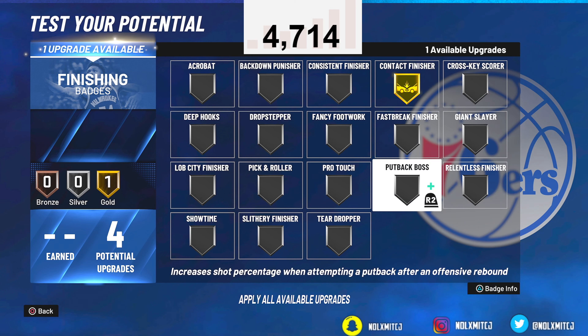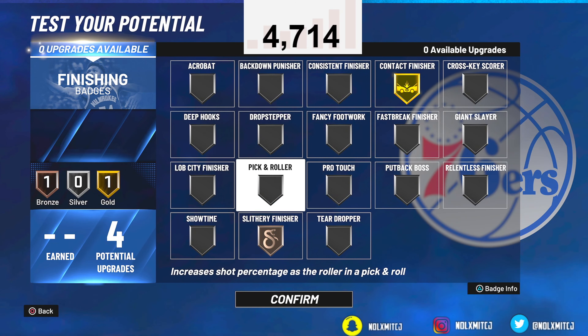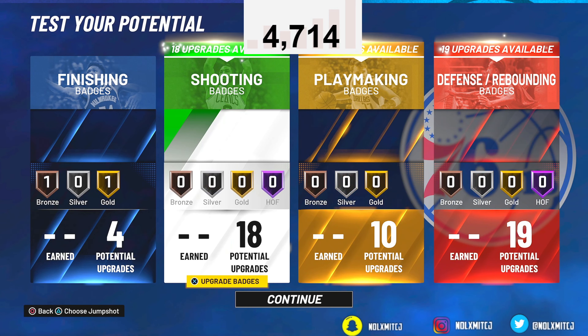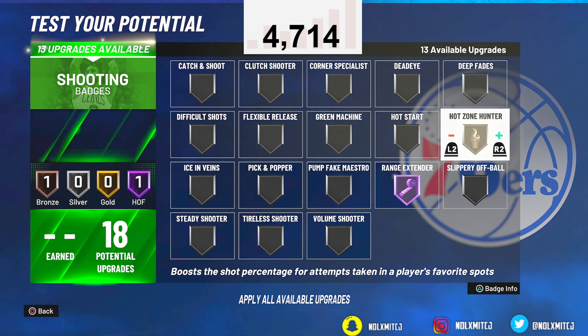For finishing badges, I'd go with slithery finisher — it helps you get contact dunks — or relentless finisher, though relentless only activates when you're tired. Go with slithery bronze. For shooting badges, go Hall of Fame range extender, Hall of Fame hot zone hunter, silver or gold green machine, silver green machine, bronze deadeye, bronze volume shooter, silver catch and shoot.